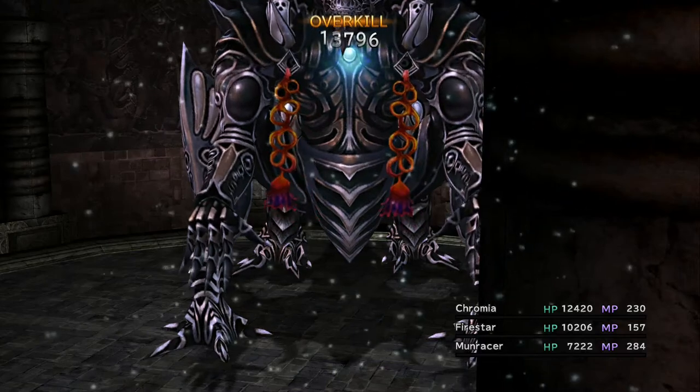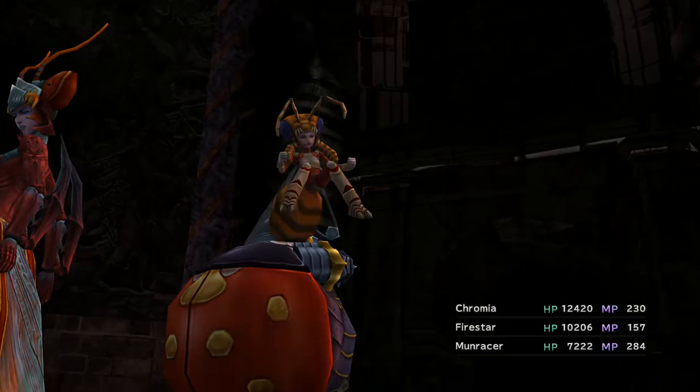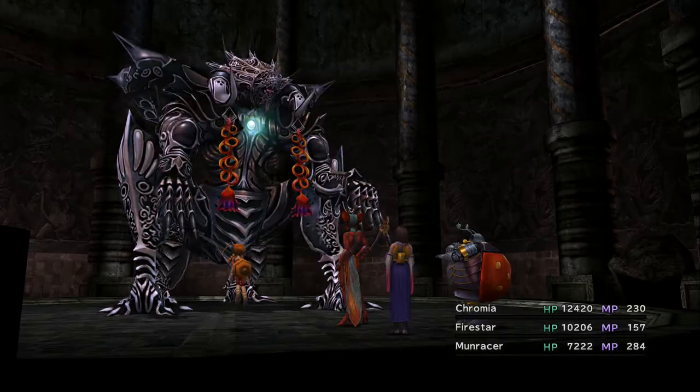Omega Weapon drops Level 4 Key Spheres, and a chest containing a Magic Sphere will spawn in the back of his chamber. As the fight ends, Auron turns out to be a little bit of a hypocrite, and then the party returns to the entrance of the ruins.